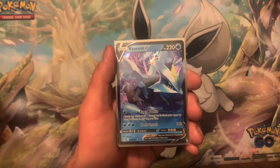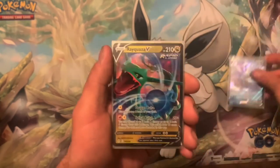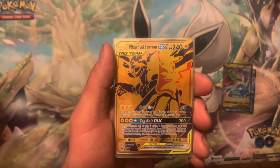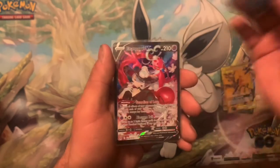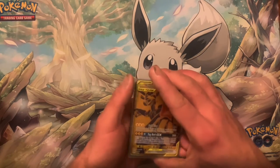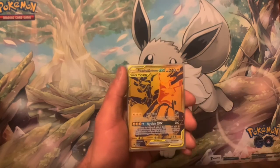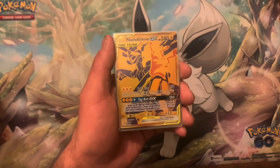Let's just go over the pulls real quick. From the first Curium V box we got the Curium V, and a Rayquaza V. From the premium collection box we have the promo and that was it — extremely disappointing. Second box: Curium V promo and the Trainer Gallery Enamorus V. Pretty disappointing overall — I see why it was 40 bucks. I don't think I'm gonna buy those again. Thank you for watching, if you enjoyed hit that like button and I'll catch you next time.